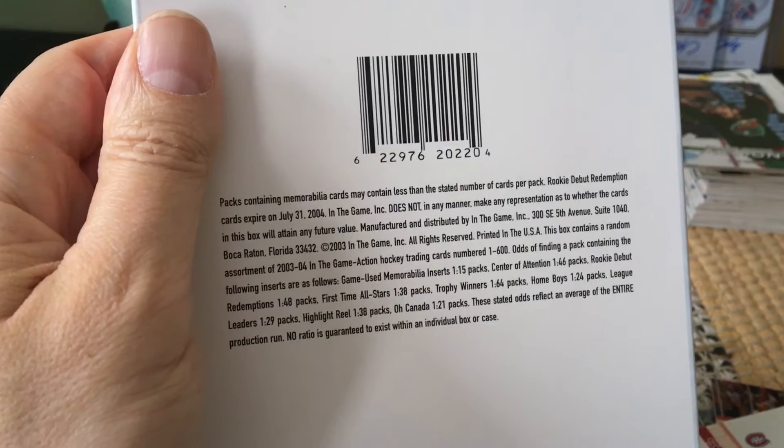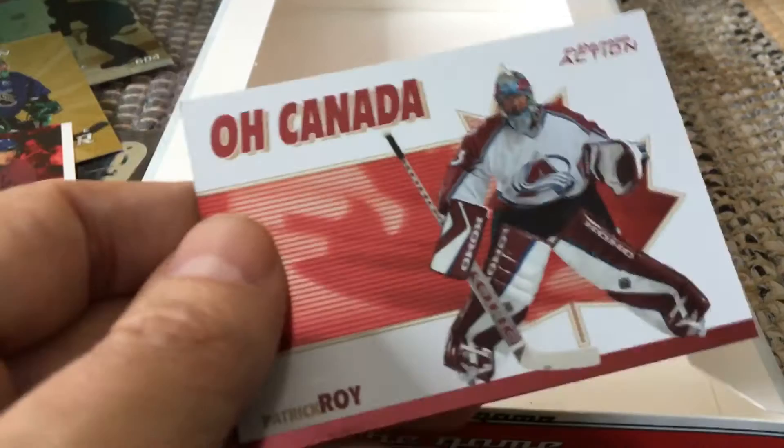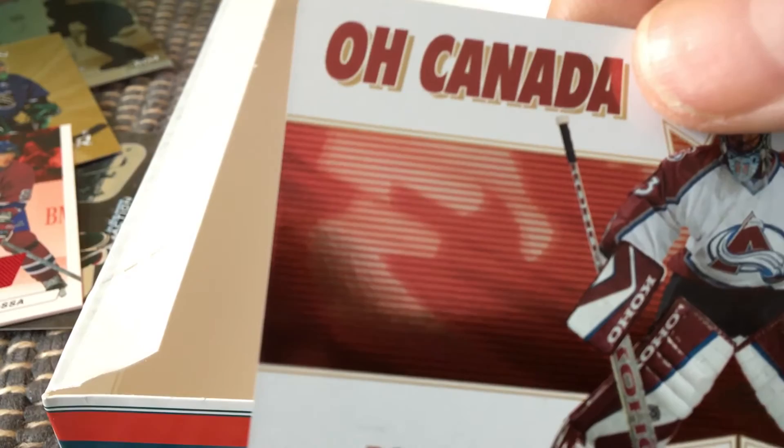Looking at the odds — game-used memorabilia inserts are one per 15 packs, so about two per box. That makes sense. And then I have one last card — actually, no — there are two hits in here. The first one is a Patrick Roy 'Oh Canada' card, representing Canada in international competition in the 1998 Olympics. The Oh Canada checklist is only 14 cards.